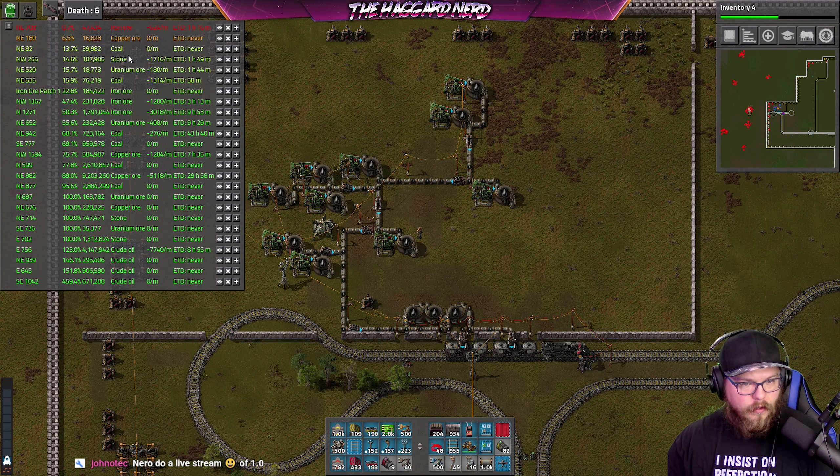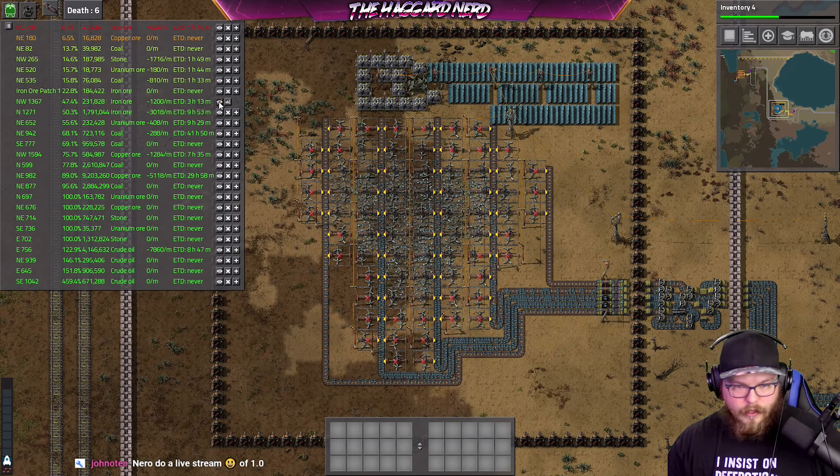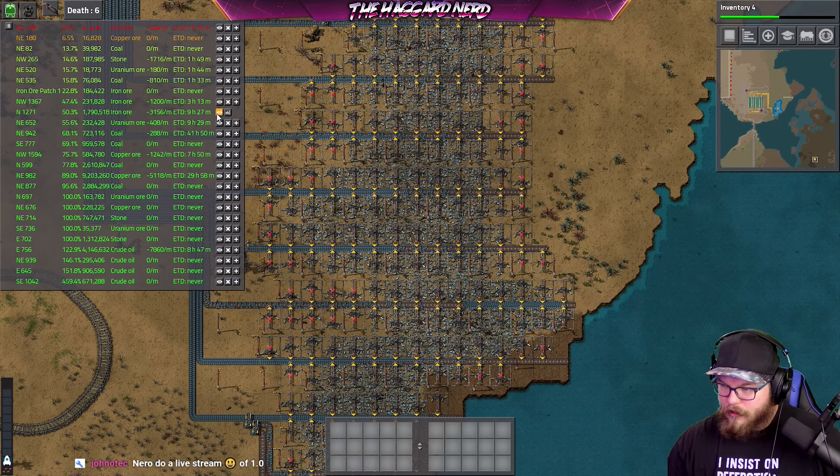We have copper — that little bit of copper is almost done but that's fine, we have more copper though, right? Cool. We have some iron ore — where's that iron that's being worked on? That's still being worked on, nice, that's way up north there. Copper's good. Yeah, we just need a whole bunch of iron ore, so let's go ahead and get that going.